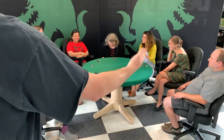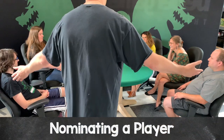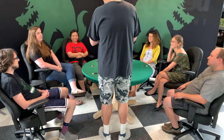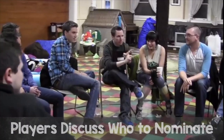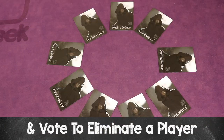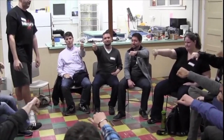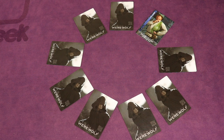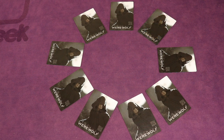After the players have introduced themselves, the moderator describes how to nominate someone to be eliminated because they suspect that player is a wolf. They'll say something like: 'To nominate a player for elimination, point at them and say, I nominate Bob.' If another player seconds the nomination, Bob will be able to defend themselves and then everyone will vote — thumbs up to stay or thumbs down to eliminate. If you eliminate a player, their role will be revealed to everyone and the village will fall asleep immediately. If not, discussions continue until the next accusation.